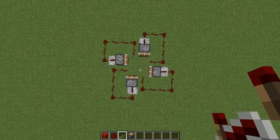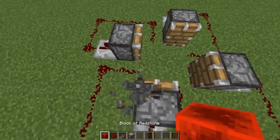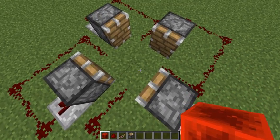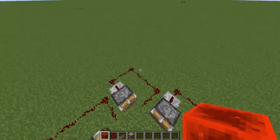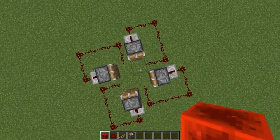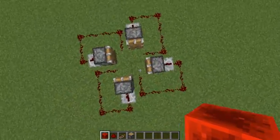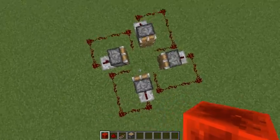This is pretty much it for the machine. Now to power it, I'm going to place a redstone block right here. The reason this works is, when the redstone block is placed here, it powers the piston, which pushes it forward to the next area, and so on. It just travels all around the loop.